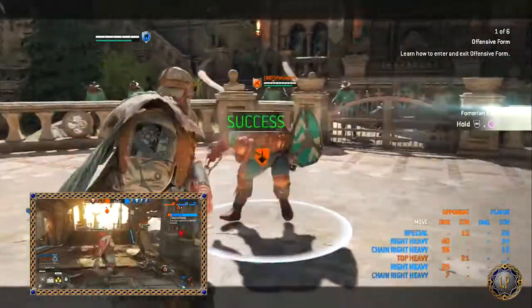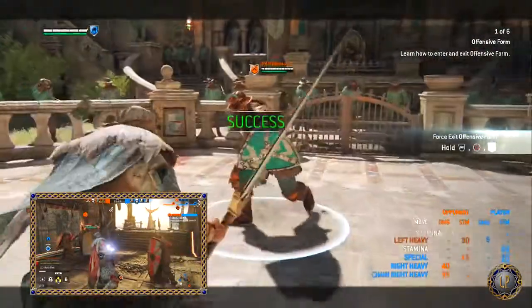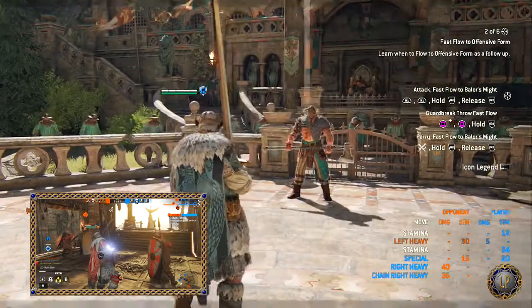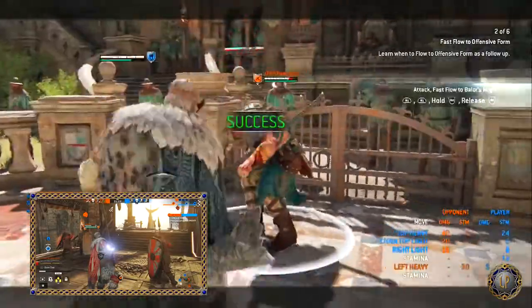For renown, you are a hybrid character — renown is balanced across all activities; it does not matter what you do. For Revenge mode: it boosts attacks and health, all attacks are uninterruptible, parries and throws knock enemies down, and attacks are auto-parried upon activation.